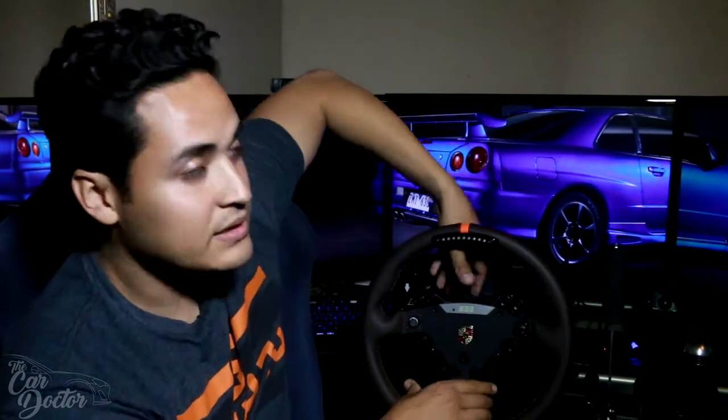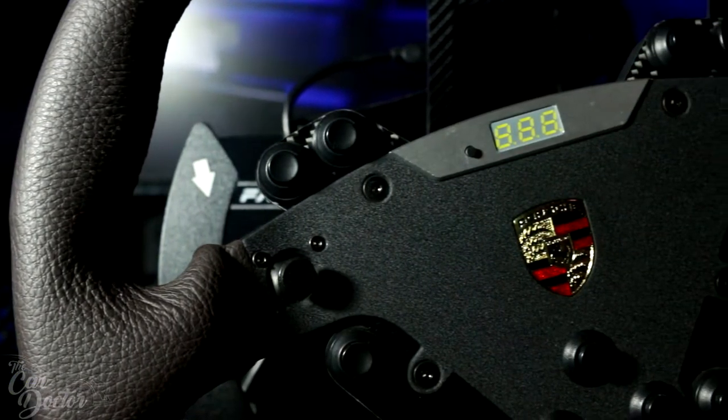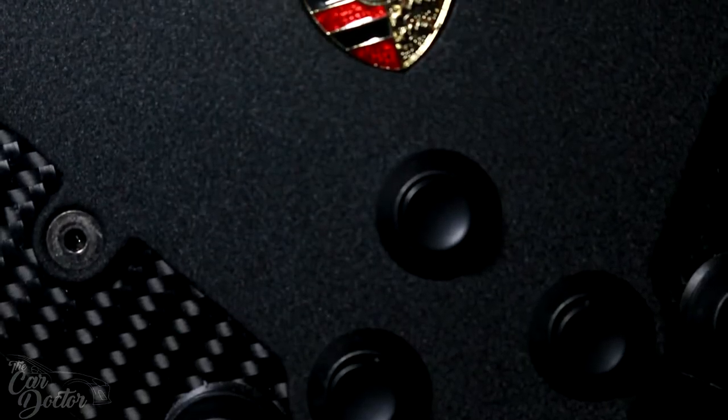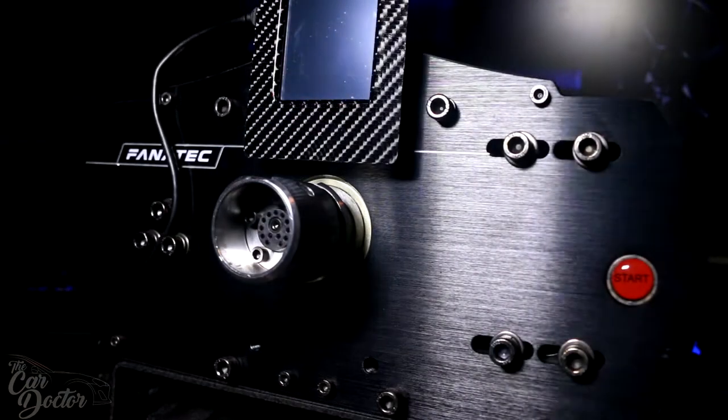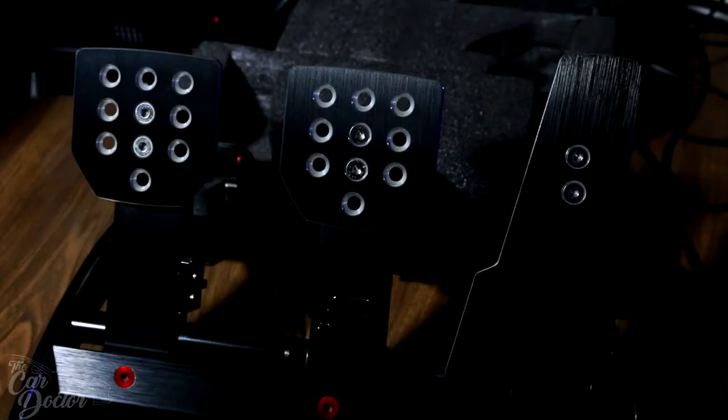First, let me show you the setup. We have this Fanatec wheel setup — it's actually detachable, so you can remove it kind of like you do in a real car. We also have the shifter, the e-brake, and the pedals to go along with it. Obviously you need a PC, but if you have one already it makes it that much better. The first thing we added was the handbrake right here.